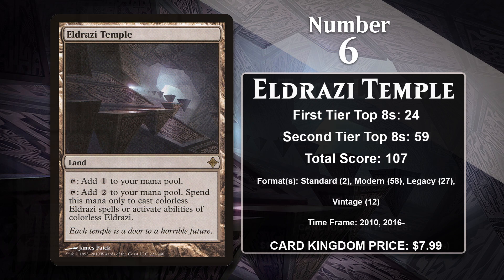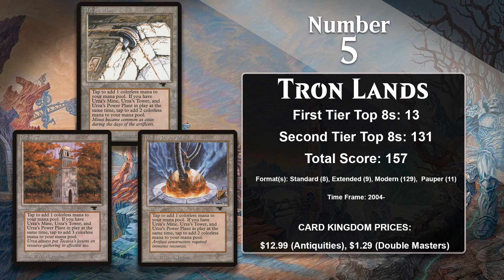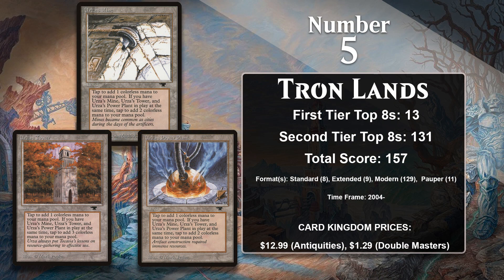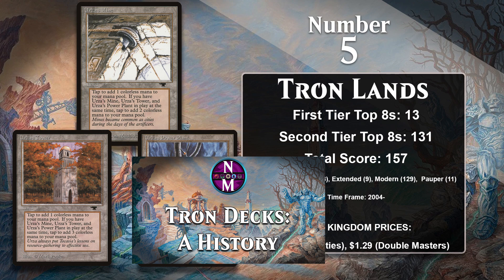At number 5, we have the Tron lands. They get their name because their full power is only unlocked when they're all used together — they only tap for a single mana normally, but they can produce a combined 7 mana on turn 3 if you have one of each in play. That's an impressive ramp, so it's no surprise that Tron lands have spawned decks in Standard, Extended, Modern, and Pauper. Modern is the format where Tron has had the most sustained success, having been relevant since the format was created in 2011. Modern Tron's scariest turn 3 play is Karn Liberated, a super powerful planeswalker that is challenging to beat at any stage of the game, but especially true on turn 3.